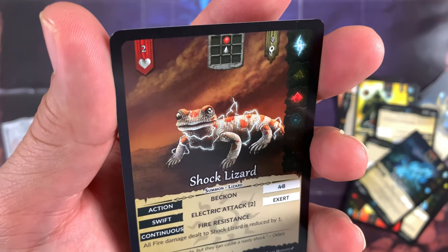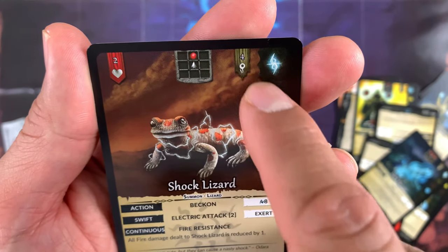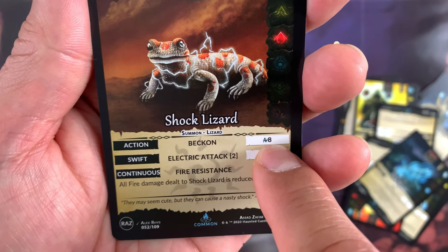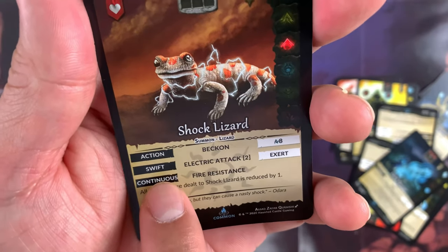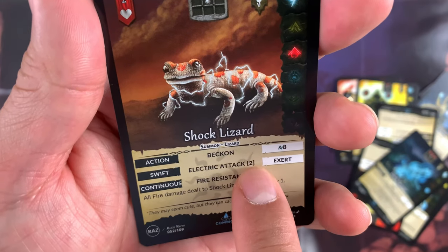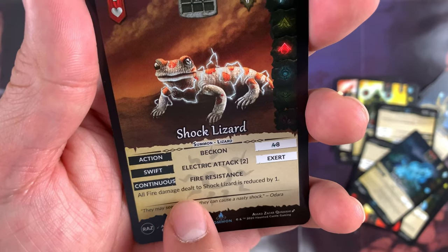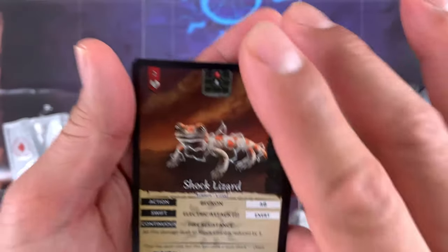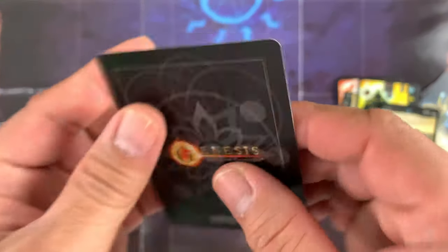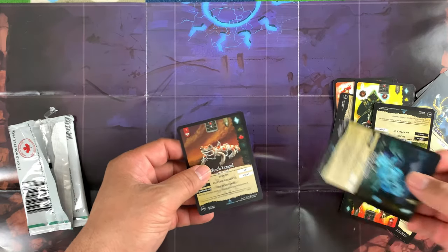Finally — Shock Lizard! Two health, then awareness, chi affiliation shown. Costs 8 aura to Beckon. Swift: electric attack — exert, deals 2 electric damage. Continuous: fire resistance — all fire damage dealt to Shock Lizard is reduced by 1. So it always has fire resistance. Very cool card!